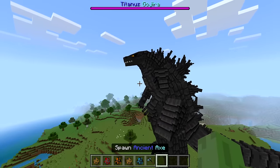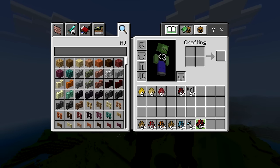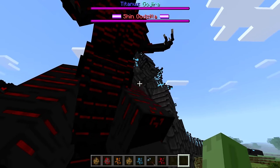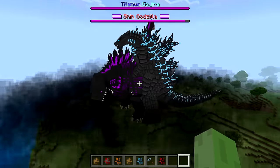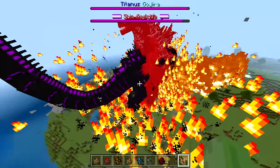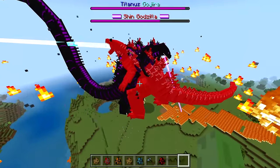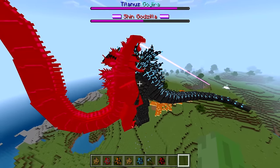There's the Godzilla we all love to see. We're going to have him fight fourth form Shin Godzilla. I'm going to hope they actually fight — if not, Kong will be spawned in. Here we go, Shin Godzilla! They're actually fighting. He's turning the ground into fire — what a powerful attack! Godzilla is using its beam, and it kind of looks like normal Godzilla is winning so far... but never mind.